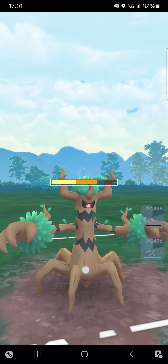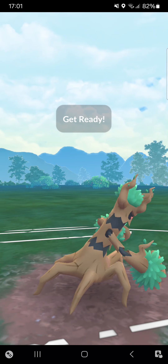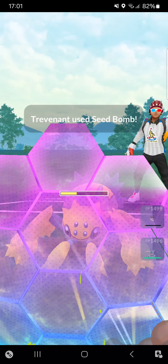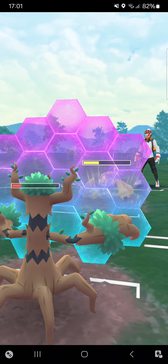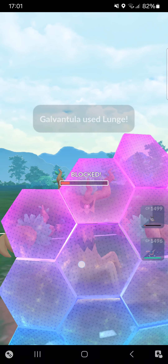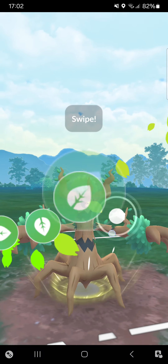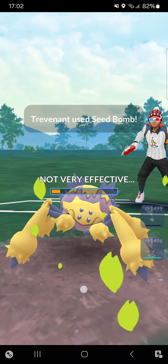Opponent Lunges me. Going for Seed Bomb — could do enough damage and get a shield. That's perfect! I have to shield this move — shielding the Lunge. Going for another Seed Bomb and KOing that Galvantula. Yes, perfect!